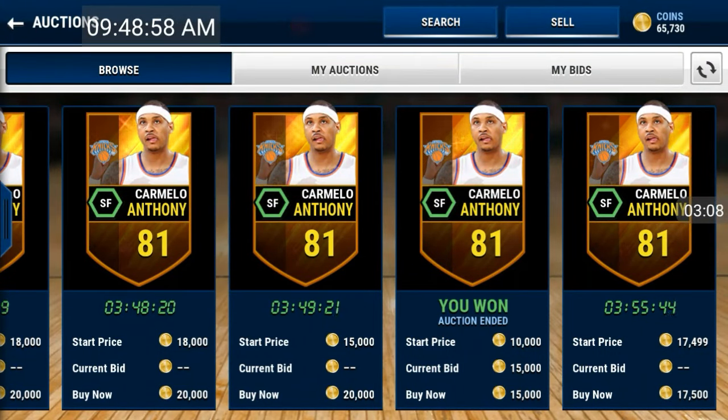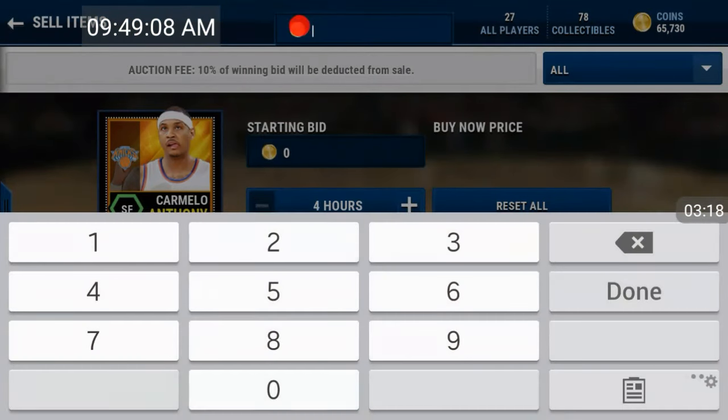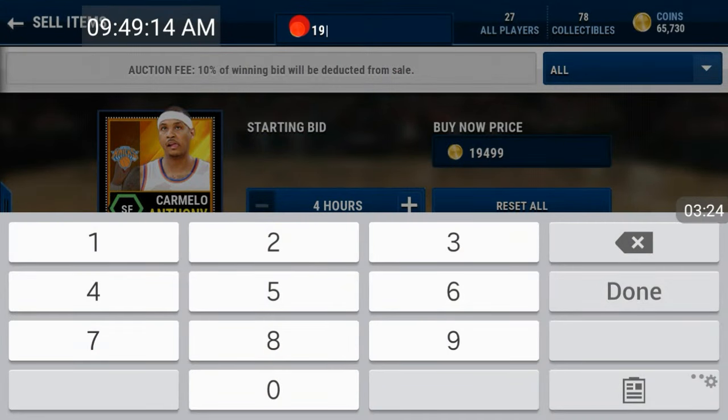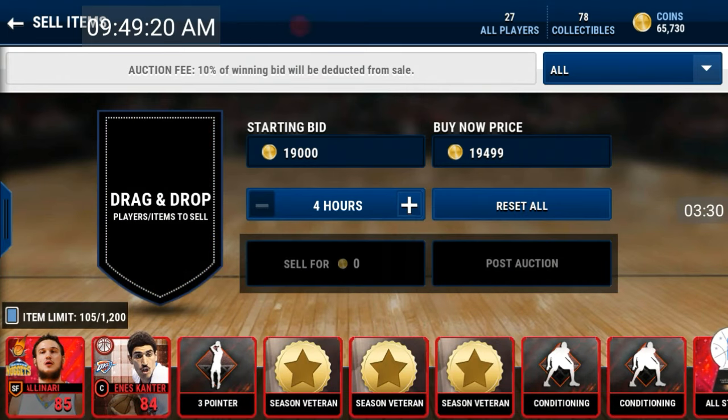So the same player in different lineups might go for more. I easily made 4k off that snipe — I'm dropping it for 19,499. See, nobody was sitting on that. Sometimes the two-way players go for more.